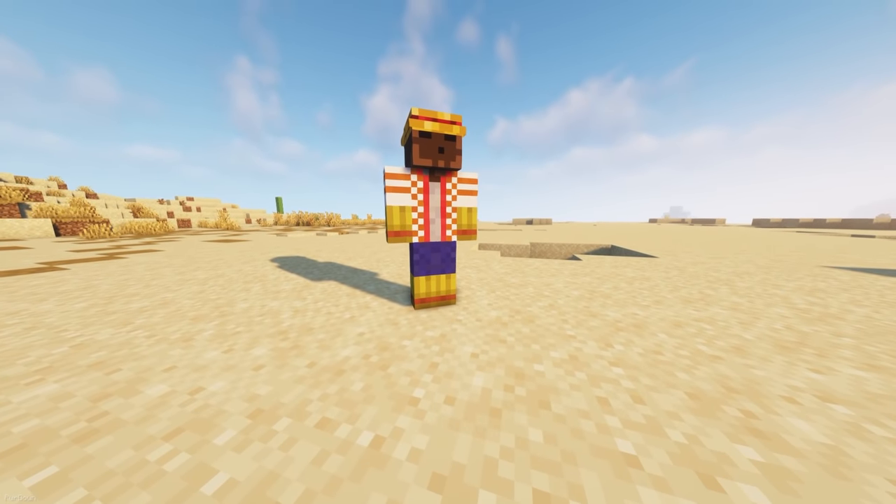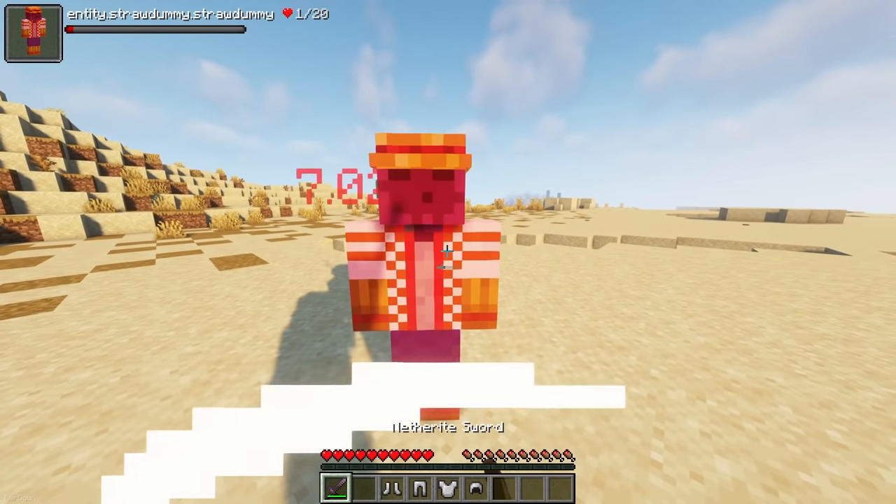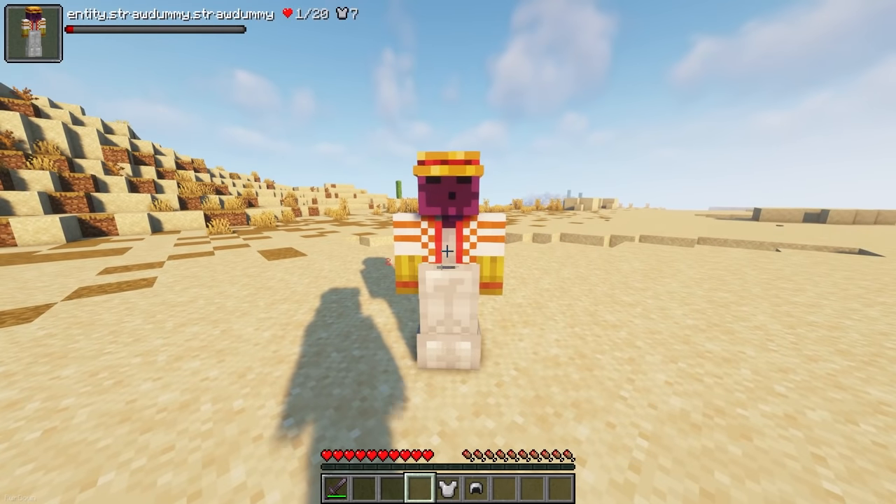If you want to test out the damage your weapons deal, then try out Straw Dummies. They can be placed down and equipped with their own sets of armor. When you attack them, you'll be able to see the amount of damage you deal.